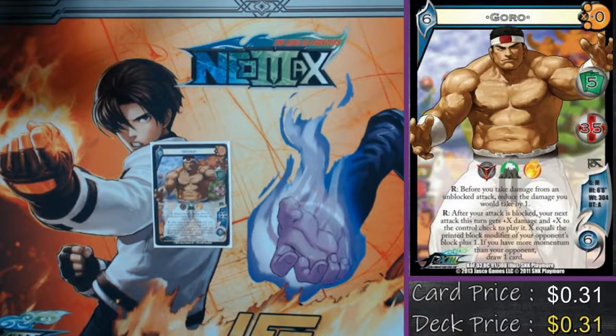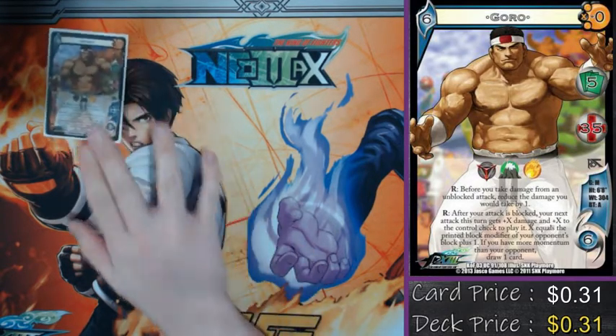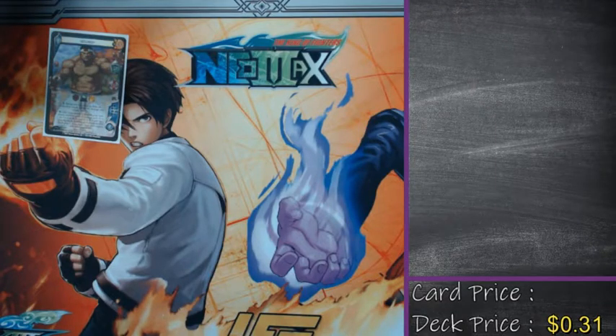His second ability is the one I mainly focused this build around. After your attack is blocked, your next attack gets plus X damage and plus X to its control check, where X equals their block modifier plus one. If you have more momentum, you draw one card. I never got to see more momentum than my opponent — Fatality is banned in Retro. I do get to play a whole bunch of throws which could help, but the big takeaway is that your opponent can't block anything because my throws just get stronger for it.